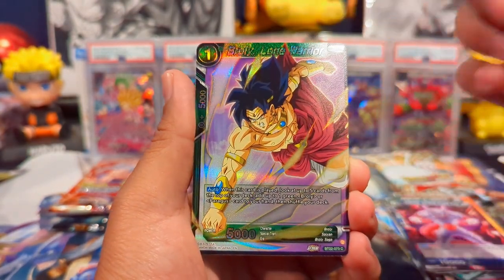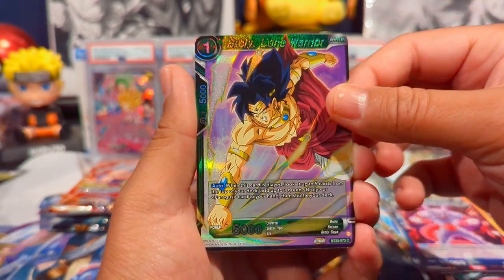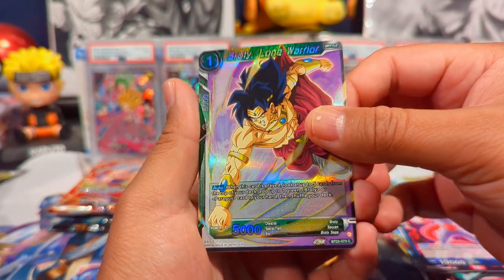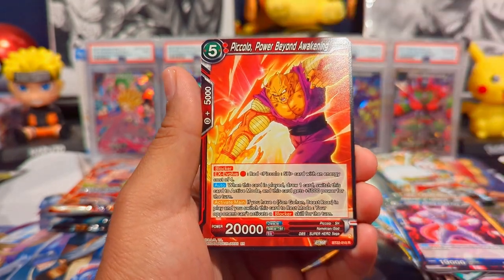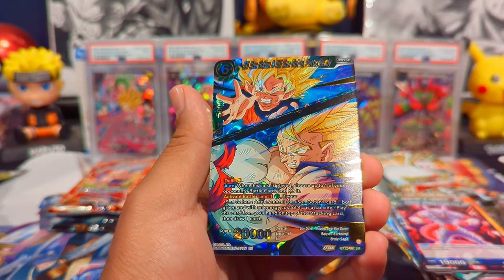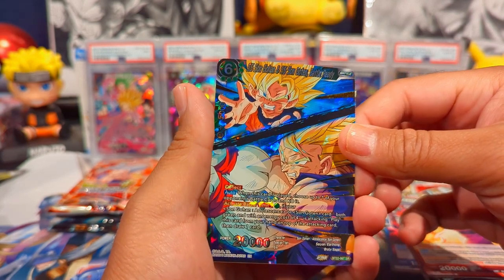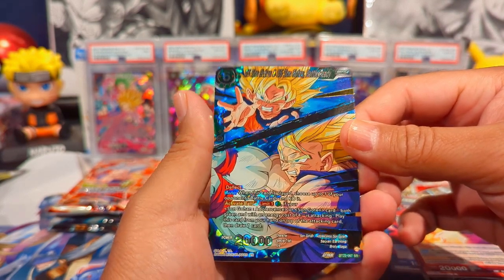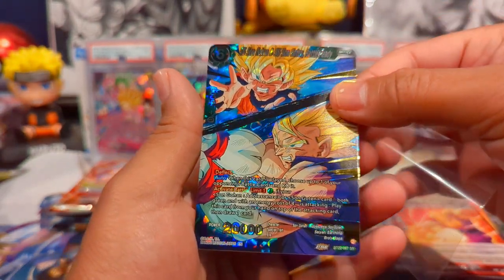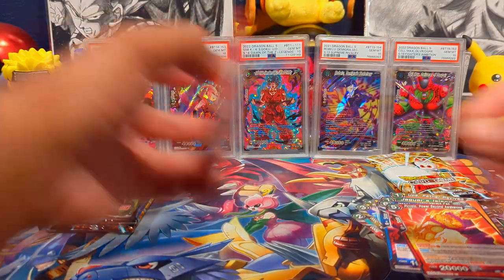We do have a hit for this premium pack — I can feel it's a little thicker. We have Broly Lone Warrior, Piccolo Power Beyond Awakening, and an SR Super Saiyan Gohan and Goten Battle Ready — that looks really cool. I don't think I've pulled this SR either, so that's fantastic. Two SRs that we had not pulled yet!